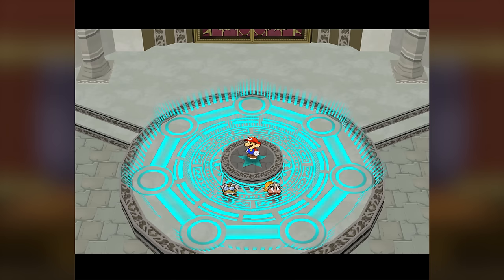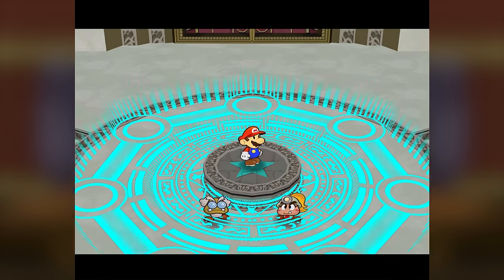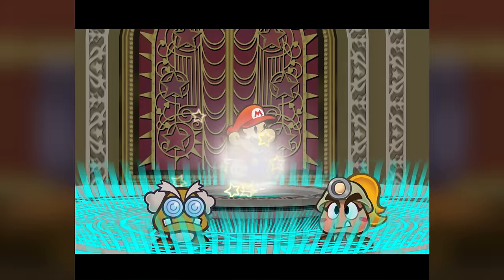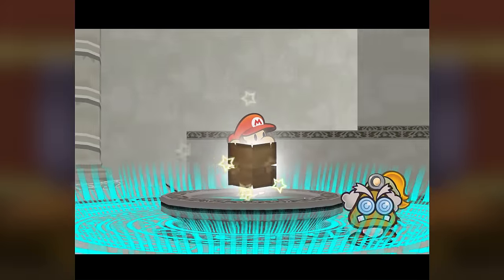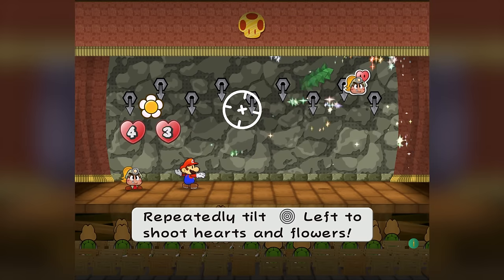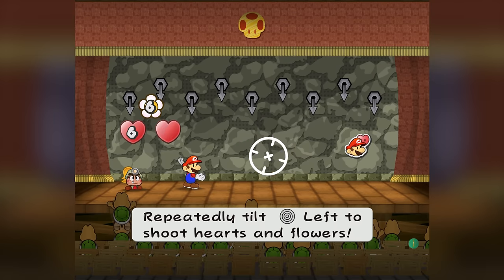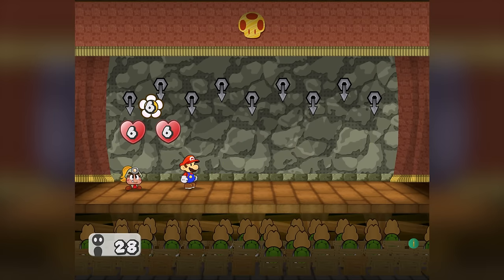Those items are pretty much all I have to make this happen, along with raw Mario and Goombella and their default abilities. By far the most important default ability for this run is Sweet Treat — it lets you heal up to 7 HP per character and 8 FP. You are going to be seeing a lot of Sweet Treat. Anyways, let's head into the pit and get this journey started.